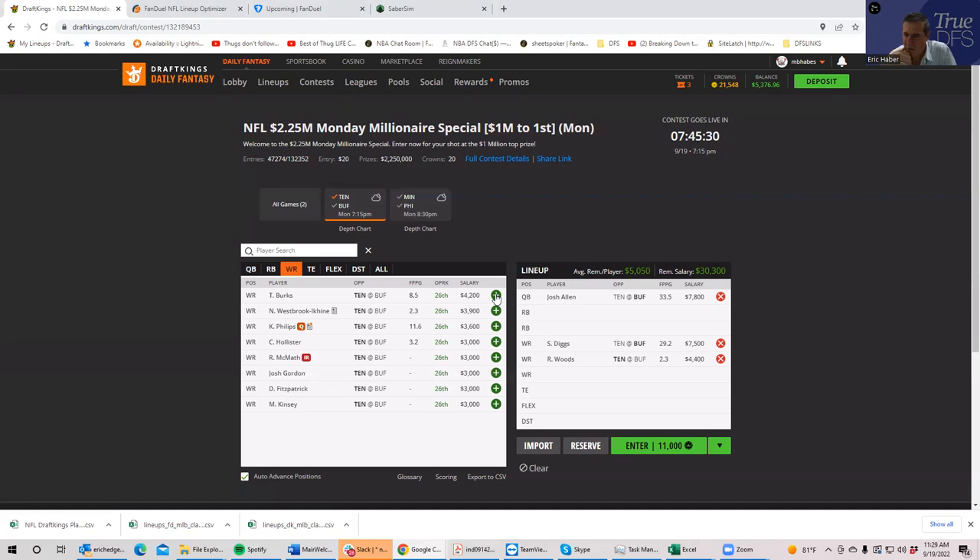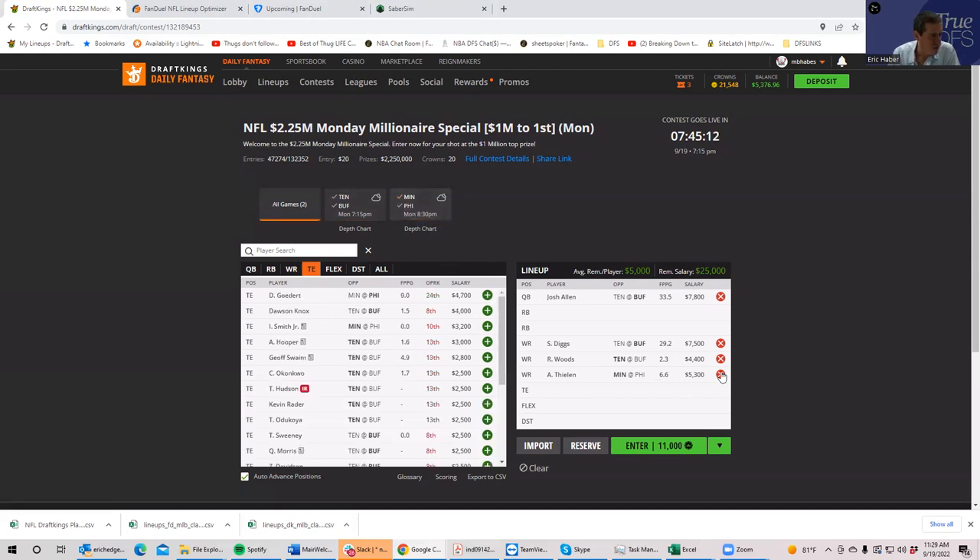Woods might be around 30% ownership — his price is just so appealing. The next player by projection is Justin Jefferson out of the Minnesota game, and that game rates to be more competitive. Jefferson might even be a stronger play than Diggs, but because I have Allen rated higher than Cousins, pairing Allen with Diggs might be the best path. Jefferson is obviously rated much higher than Thielen, but if you need to save money you might have to go down to Thielen or Gabe Davis.